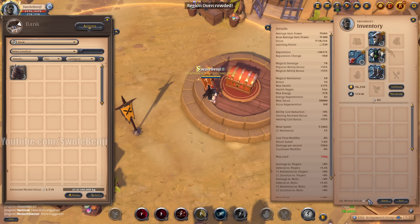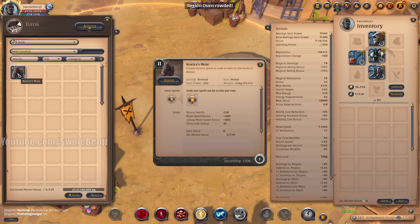For the mount, we are going to be using the mule. First off, before I talk about the mule — this set is worth 4,500 silver. That's it. That's all I need. 4,500 silver. You can pick that up off the ground in just a few mob kills. You can get this set in like a minute of picking up rocks.